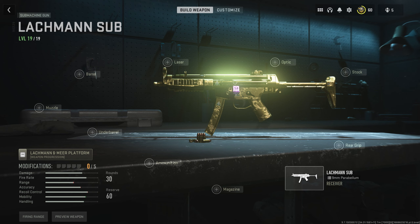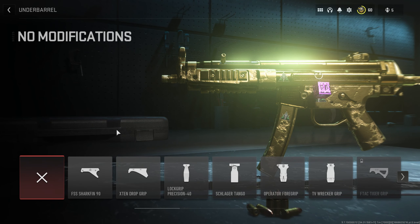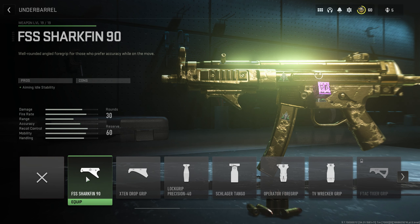You begin with nothing, and then at level 2 you get the first unlock which would be an under barrel attachment. For this I really recommend the FSS Shark Fin 90 because you unlock it quite quickly when you get the M4 to level 6. You don't really get any good grips as you actually unlock the Lachmann Sub, so I highly recommend unlocking the FSS Shark Fin by leveling the M4 to level 6 and then putting it right on the Lachmann.